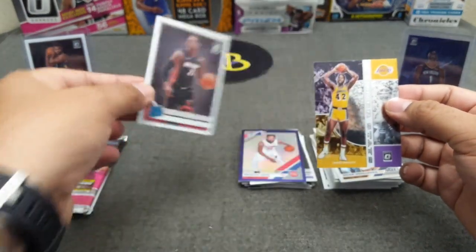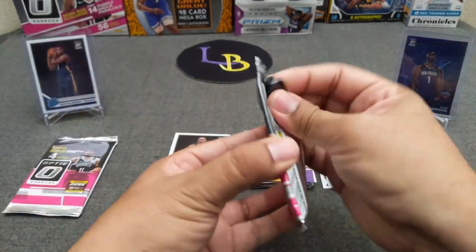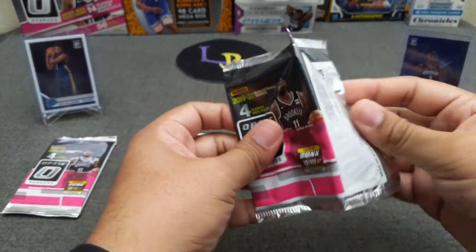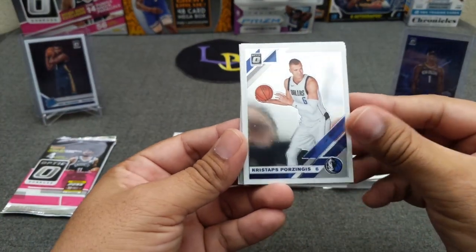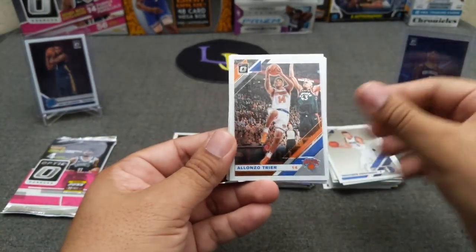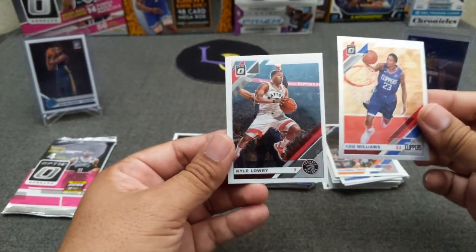John Collins, Bogdanovich, James Worthy — go Lakers — and nice, my first nun card, get her done. Not too bad. I haven't hit that one yet so glad I finally got one. Porzingis, Alonzo Trier, and a hollow of Lou Williams and Kyle Lowry.